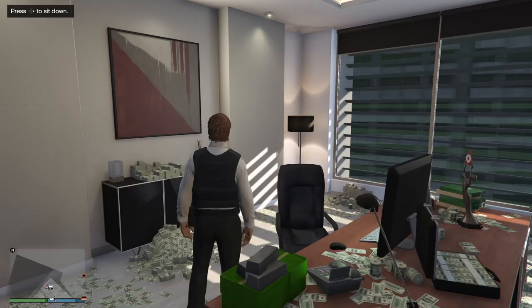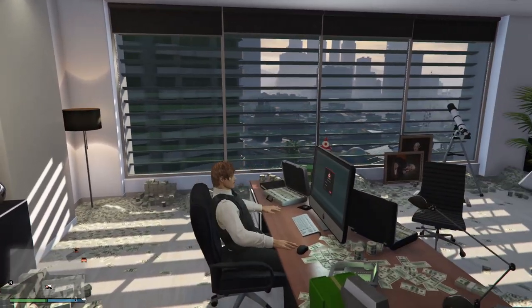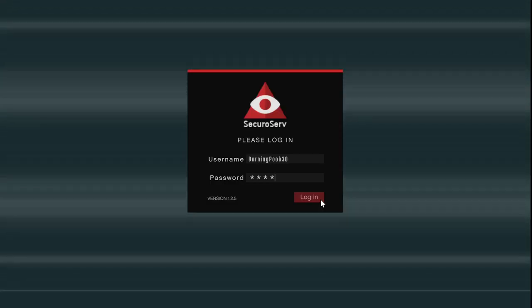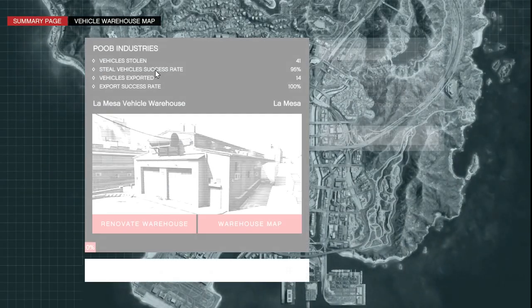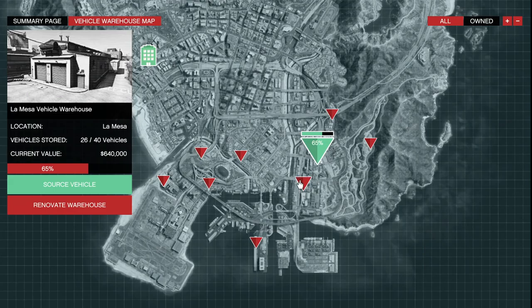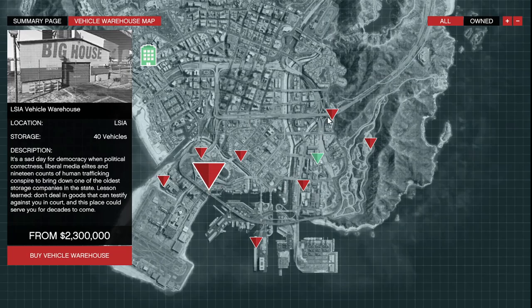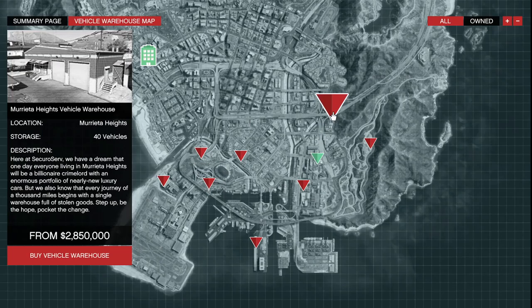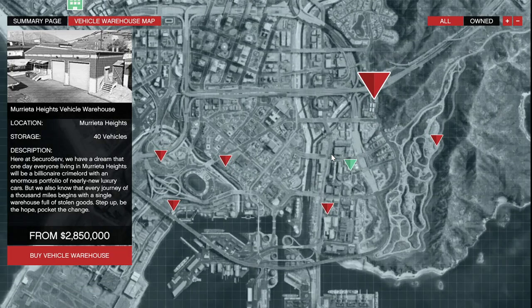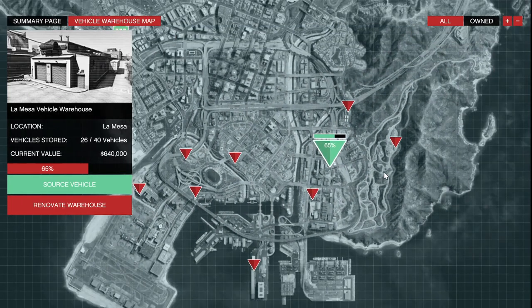Because of that, I usually suggest just buying the Maze Bank West. Once you own an office building, head over to your main computer and click on Vehicle Cargo. You'll get a prompt showing all the vehicle warehouse maps — this is where you can purchase a warehouse. There are a lot of different options ranging from 2.1 to 2.3 million, with the most expensive being almost 3 million. I usually recommend the La Mesa Vehicle Warehouse — it's the cheapest at only $1.5 million and basically in the center of the city, so it's quite a good location.